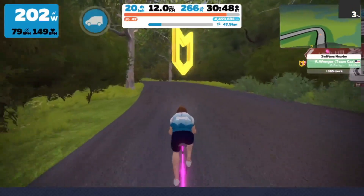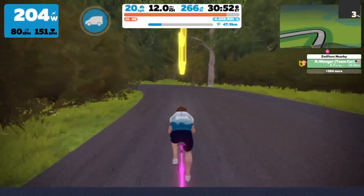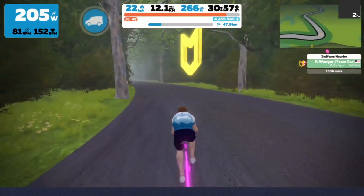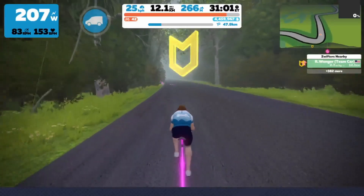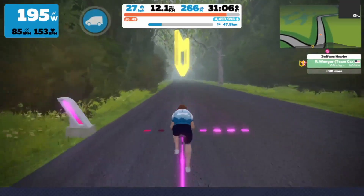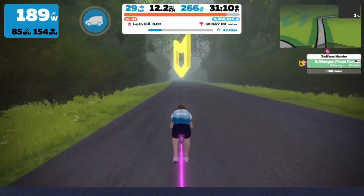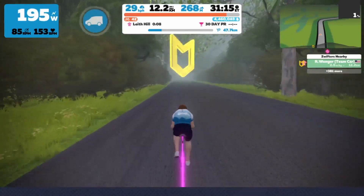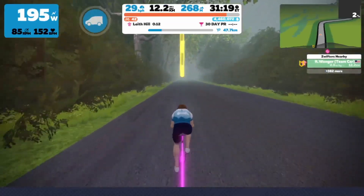We are almost finished with the non-KOM part — you see that gate and those signs on the right-hand side. You're going to take a sharp left and right around there the Leith KOM starts. If you want to try to get a jump on the field, go right there. This is a long but really hard climb — I don't think it's going to be as tough as your first Fox Hill, but I do anticipate people going all out for it. We'll watch this entire climb and talk again at the top.